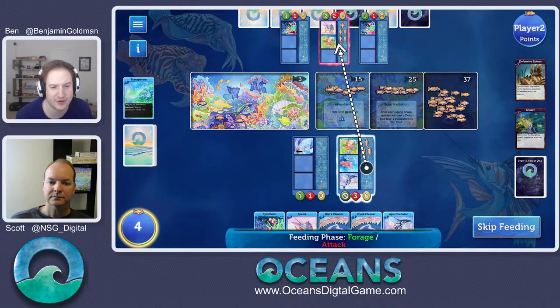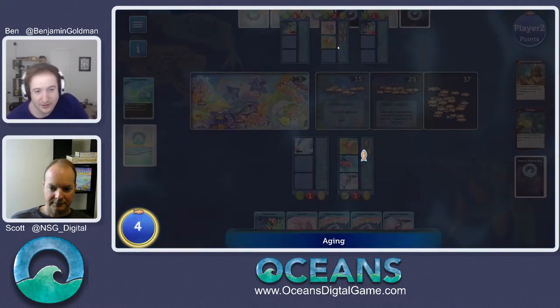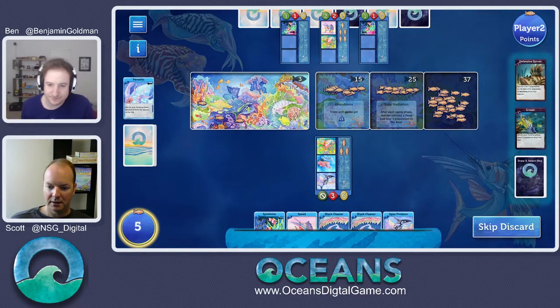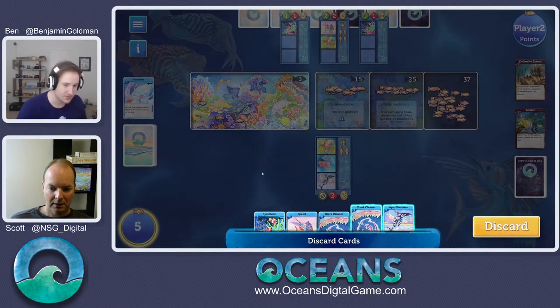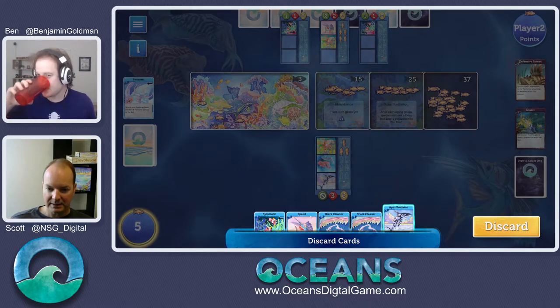I was all excited I was going to take more from you. I don't think I did much damage there. With speed, you only take one from me per attack. Dang speed. I'm still going to hold on the deep. Could definitely use those shark cleaners now. You don't want to discard a shark cleaner? I think I can play both of them. I like your optimism — one on each side. Symbiotic is still pretty valuable too.